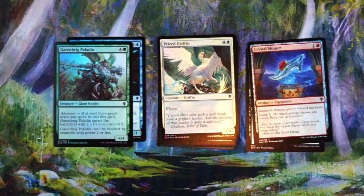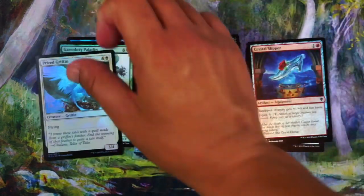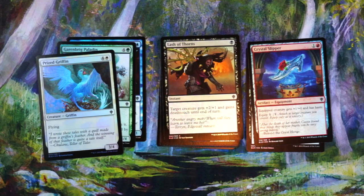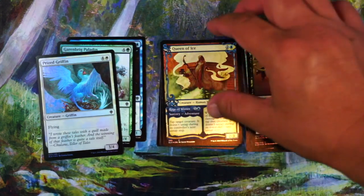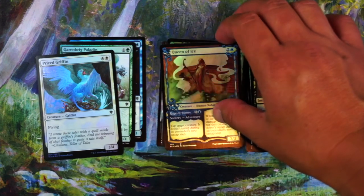Prize Griffin — another okay card. Five mana, 3/4 flyer — it can win you games sometimes. Lash of Thorns — no. One mana instant, combat trick: plus two, plus one, deathtouch. It's fine, but it's like 'I guess I have to run one of these because I don't have any removal' — it's quasi-removal. Queen of Ice — said this before about her. Nice in foil, I have to say. I like her adventure more than her because the adventure is only two mana and late game you tap down maybe the biggest creature so you can attack or avoid getting hit.